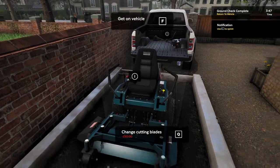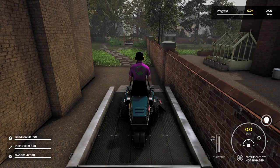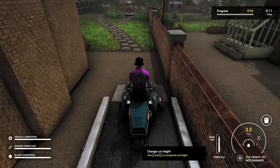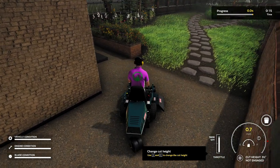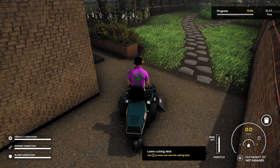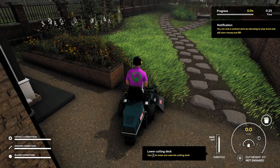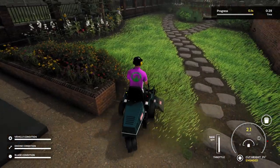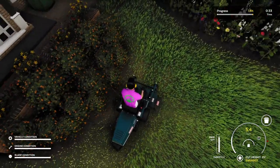Let's hop on the mower and start this bad boy up. We're going to throttle it by clicking T and get started. We need to adjust the cut height to make sure we're cutting at the proper height. I haven't engaged the blades — got to lower the deck and engage the blades. There we go, we are off, rocking and rolling!